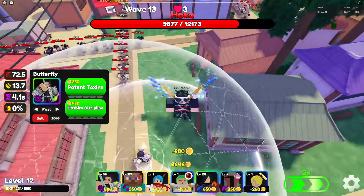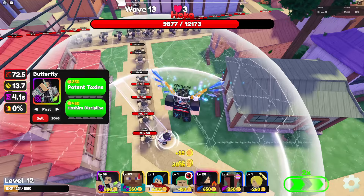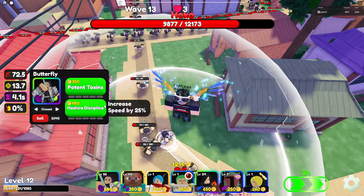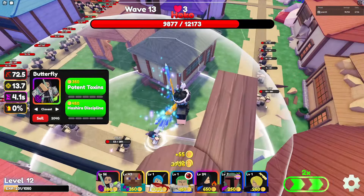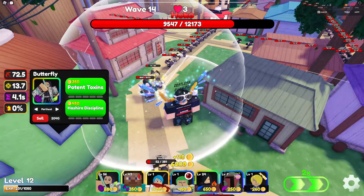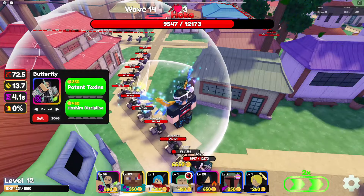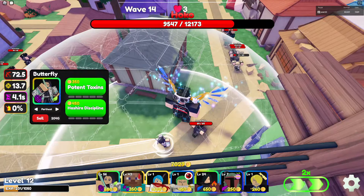Alright, when we want to place her down, we have to pay 680 gold. So as you can see, she starts with a line AoE, but there is something special about it. If we place her down here, you're gonna see that she stops at her destination. So we want to put her either on last, or so the first unit is far away, or you can just put her on farthest.